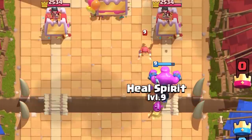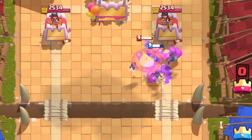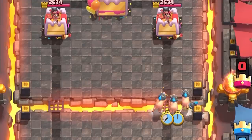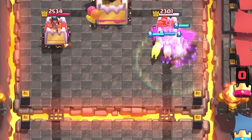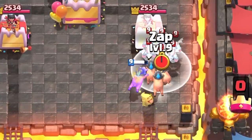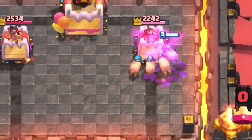Especially if the HEAL spirit is behind the Royal Hogs or a Golem. The HEAL spell was traditionally used as an offensive card as you usually want to heal your cards in the heat of battle. This is still true for the HEAL spirit rework. It's great offensively on your opponent's side of the arena. It just pairs so well with the Royal Hogs. If they play Minion Horde to counter your Piglets, your HEAL spirit jumps on the Horde, heals the Hogs and damages the Horde. That's like a thousand damage reversed on the Piglets for one elixir.